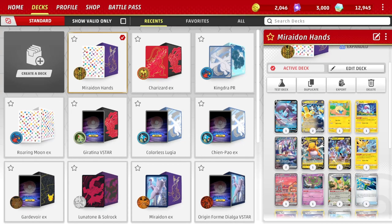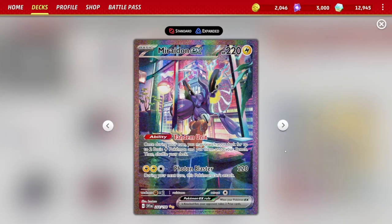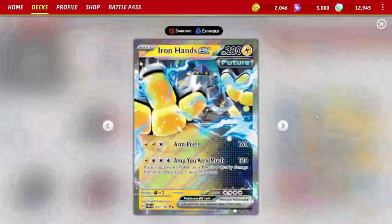Now why do we want to play this setup? Miraiadon, of course, with its Tandem Unit ability — we're able to bring out two Electric basic Pokémon from our deck and put them directly on our bench. It's kind of like a built-in Battle VIP Pass into one Pokémon, and you get to do this every turn as long as you have bench space. On top of that, it already has a great attack in Photon Blaster for 220 damage with three energy, and it doesn't matter that you can't attack with it because you can always retreat it. Especially in combination with Beach Court, it's a great pairing.